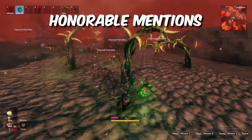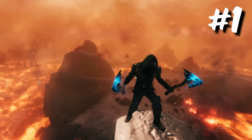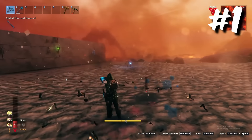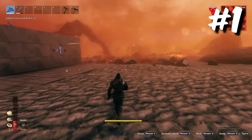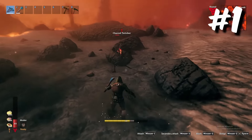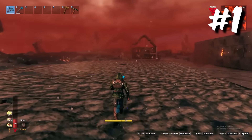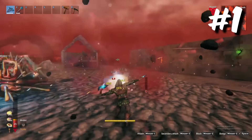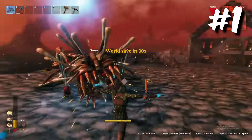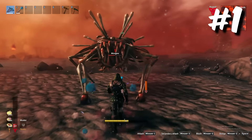My absolute number one choice of Ashlands weapons is without a doubt the Thundering Berserkier Axes. Like the mace, the axes excel in attack speed, but unlike the mace, do slash damage and have reduced knockback. The reduced knockback is preferable for me as I like to keep my enemies close to take them down quickly. The biggest downside is that they are dual-handed, not allowing for the addition of a shield. That said, my preference is to dodge rather than block, so missing the shield is no big deal. The axe's attack speed and reliable slash and lightning damage makes it stand out as the single best choice on your Ashen quest.